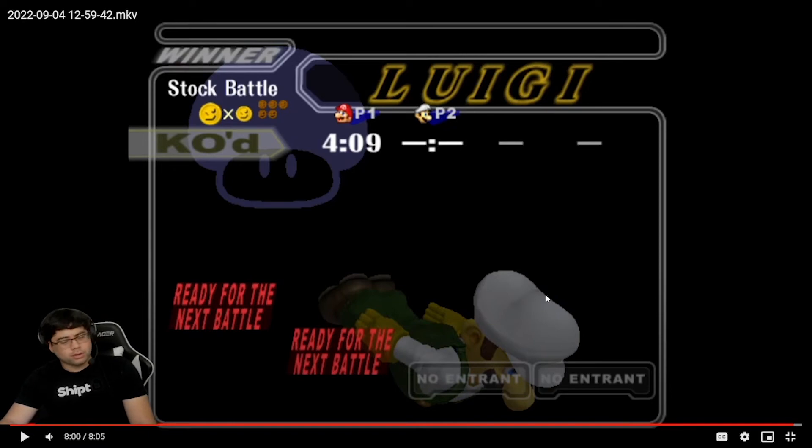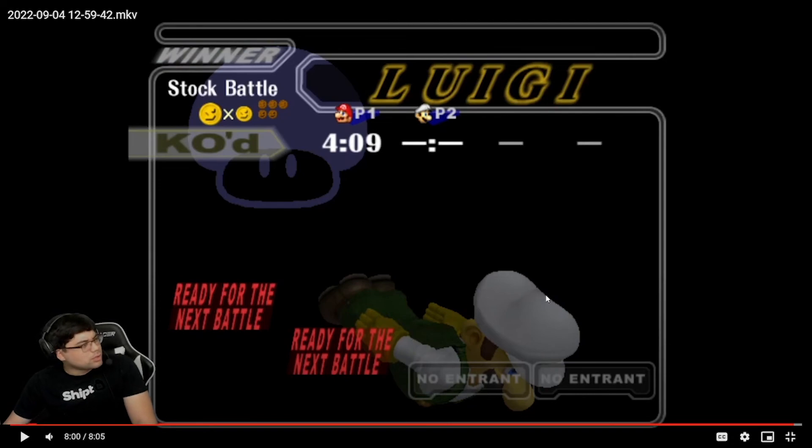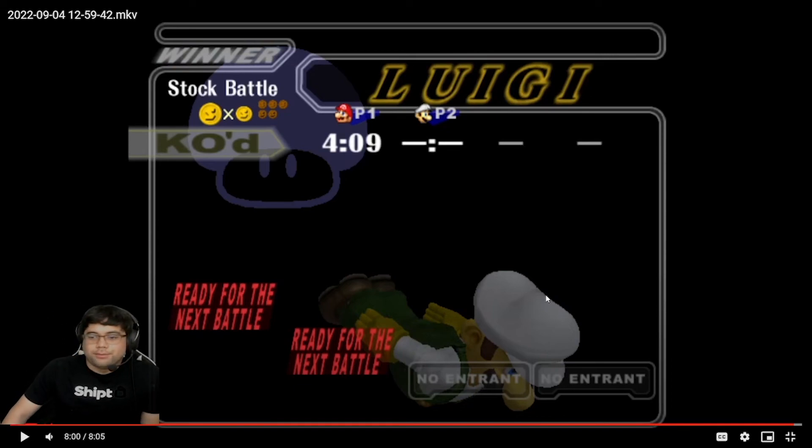On Luigi's double aerials — if you were to shield the first one, remember you can punish the second one; just make sure you don't put yourself in a bad position. Other than that, it wasn't too bad. Both matches were pretty close — the first one you were kind of bringing it back but he got your recovery. I think in three of those stocks he got your recovery, actually most of the stocks you died off the side. That says a lot — either he's really good at edgeguarding, you're weak at recovering, maybe a little of both, or you just guessed wrong. Make sure to check how you're losing stocks.